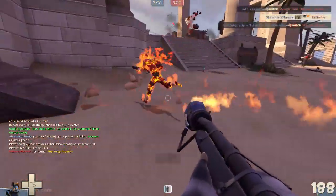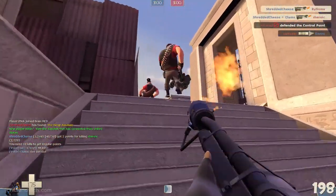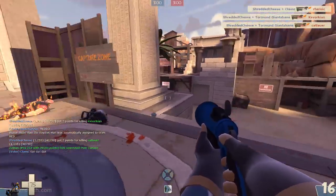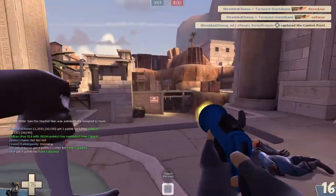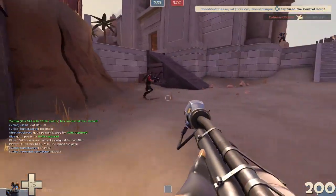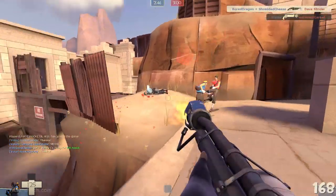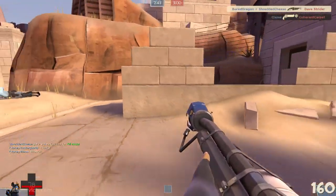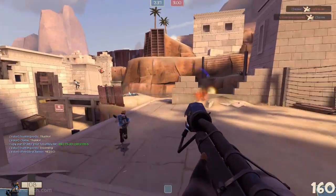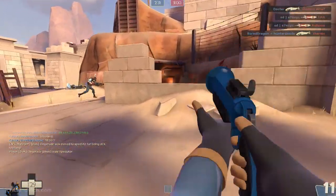There are maybe three things you should know about this item, but the most important one is: this is not a flamethrower for you to charge at somebody in their face. You're not supposed to just barrel into people and light them on fire, because the other flamethrowers have a way more cost-efficient compression blast. This thing takes 50 ammo to do it one time, which means you can only do it four times before you're totally out of ammo. So you're not supposed to air blast with this thing — only in extreme emergencies. The other flamethrowers are designed to pop people in the air, shoot them with the flare gun, knock people around, and charge at people head-on.